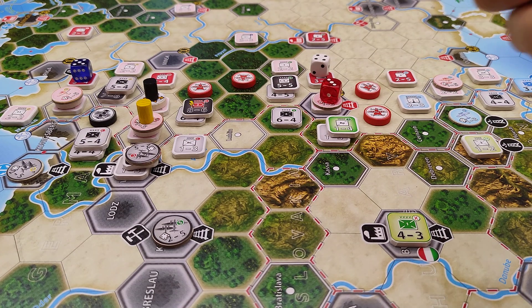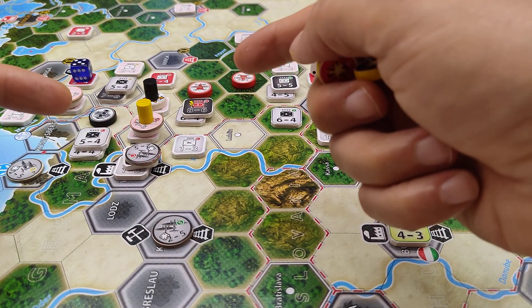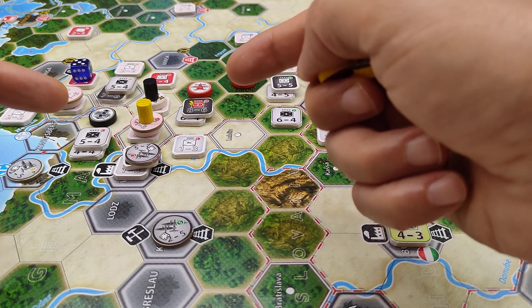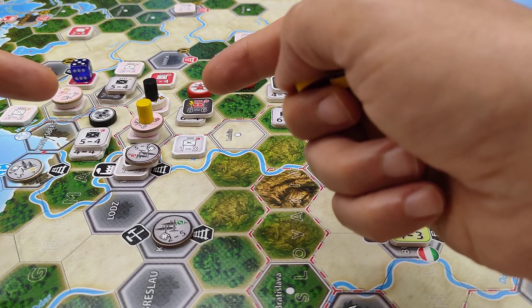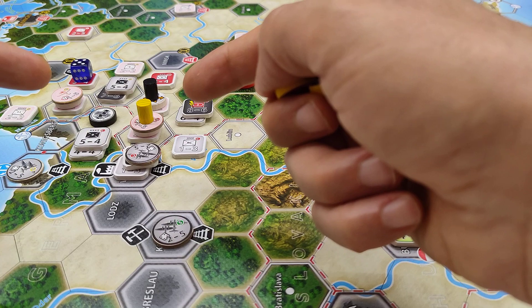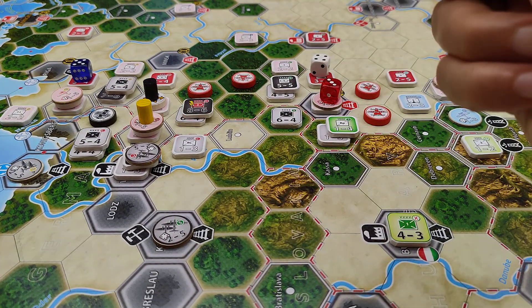The two battles in the middle, those with the yellow and the black cylinder, are over — meaning the odds are more than 7-to-1, and so the result is automatic: five losses to the defender and nothing to the attacker.